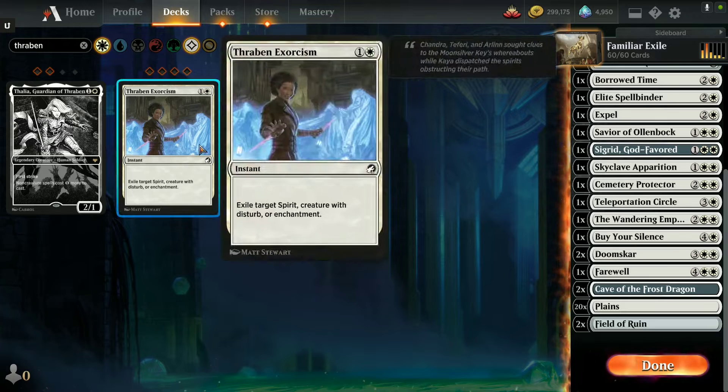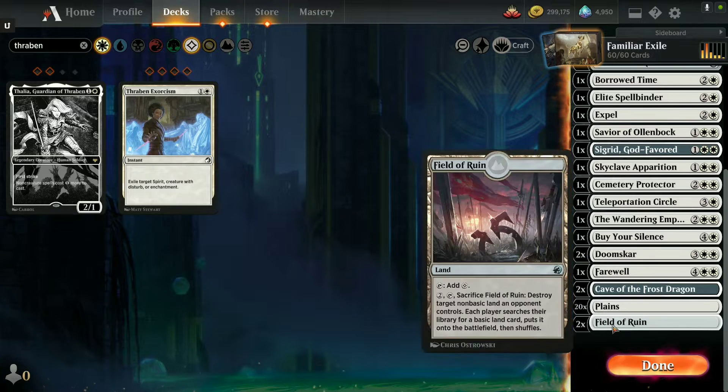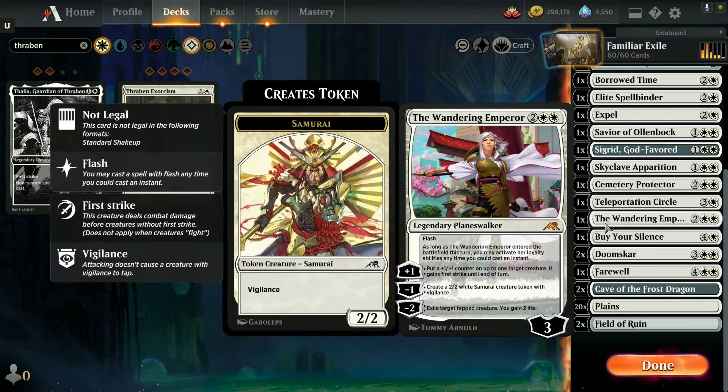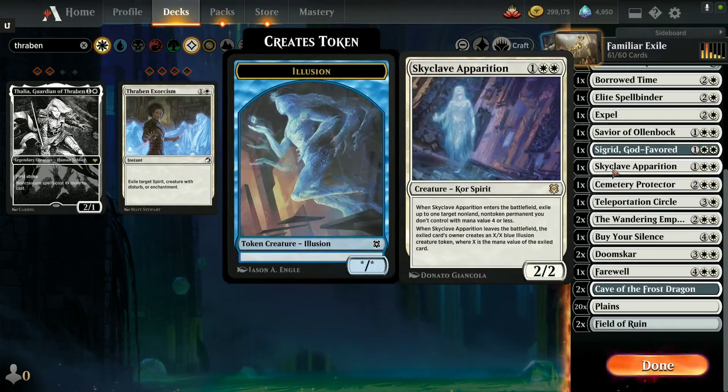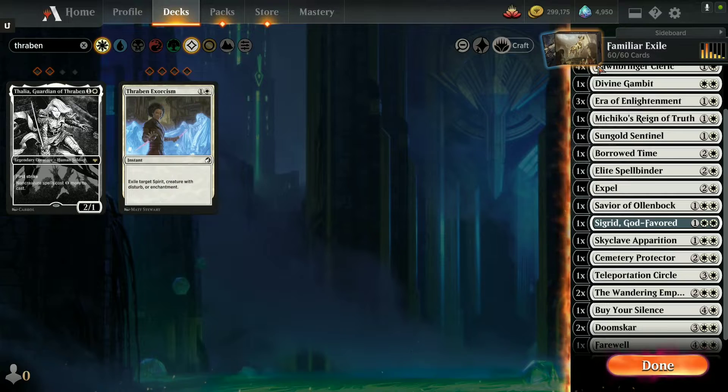What I did was put two Doom Scars in because we only have 14 creatures, so we can get swarmed pretty easily. It's a relatively cheap deck, average 2.5 mana. I made sure to put a couple of Field of Ruins in to deal with lands. I've got one Wandering Emperor so I'm going to put a second one in to get back up to 60 cards. Unlicensed Hearse ended up being a dead card too much of the time — I like the art and the idea, but it doesn't work for this deck. I might try to find a vehicle deck concept where I can use it, but it just wasn't reliable enough here.